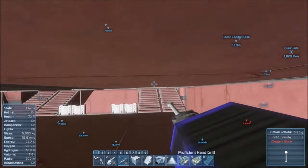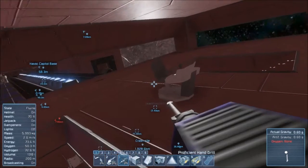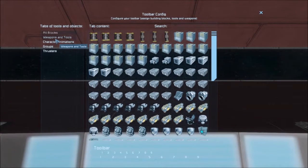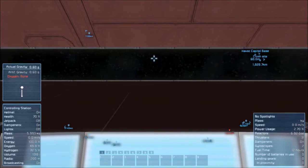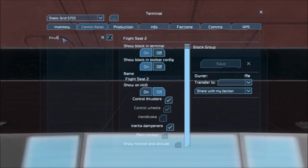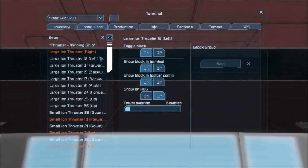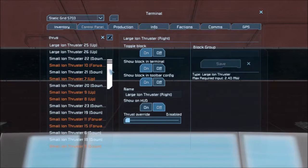I think it's going to be drastically underpowered. So what I want to do is I'll probably go to the modular thrusters. You guys were saying you use the sage thrusters — they're just way too big. I just think they're unpractically large, at least for a ship this size. Large ion thruster — turn those all on. I don't know why that's a different color, that's weird.